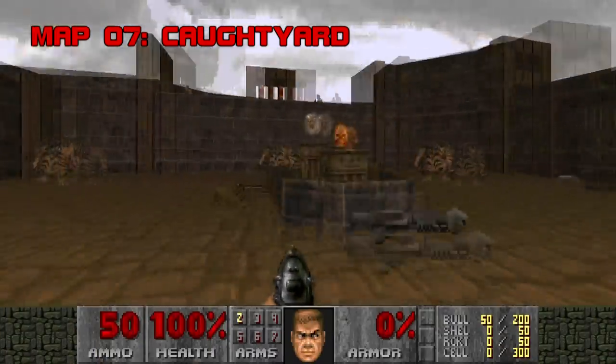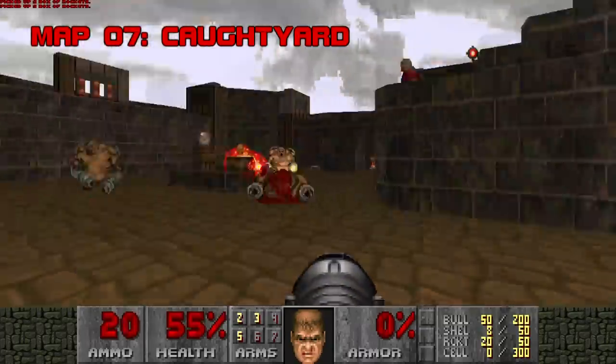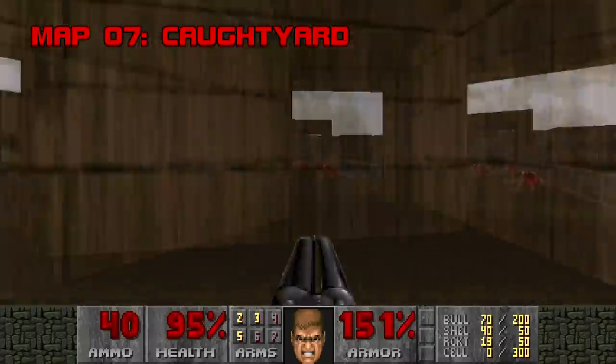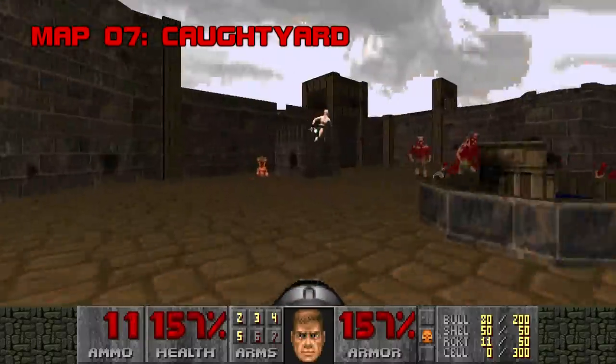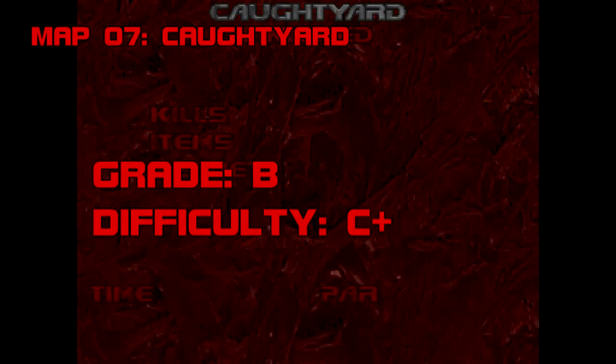Map 7: Caught Yard. Everything Dead Simple wishes it was, Caught Yard is. It's more intense, better looking, and a lot more fun. The biggest threat is the revenants guarding the wall tops — it can get congested, and sometimes you've got no choice but to eat a few missiles. I don't get the point of a teleporting archvile; he's more a nuisance than a challenge. Solid map, always liked it. Grade: B. Difficulty: C+.